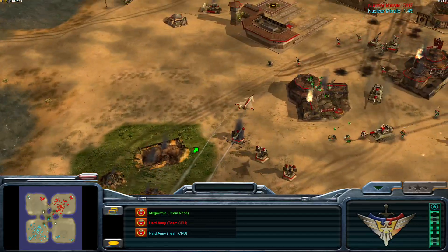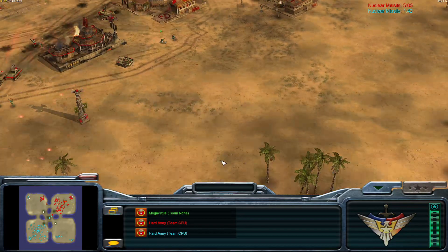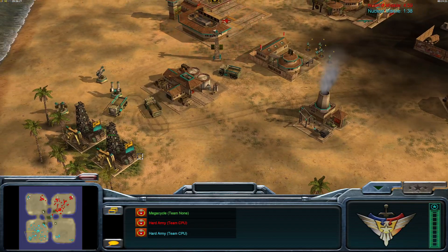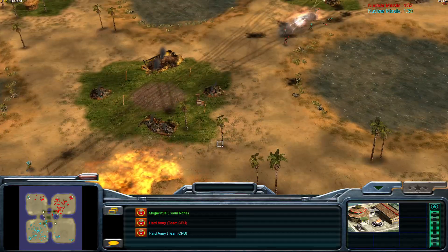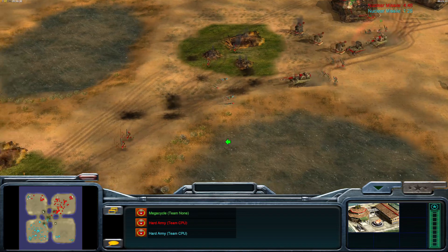Those MiGs are off the chain. A second nuke for the Nuke General would turn the tide, I think. The Infantry General just has nothing it can possibly do — the way the AI is handling the capabilities of this general, there's just nothing.